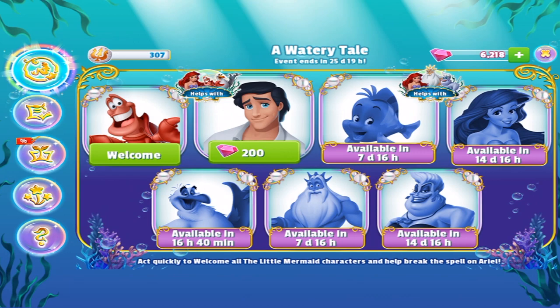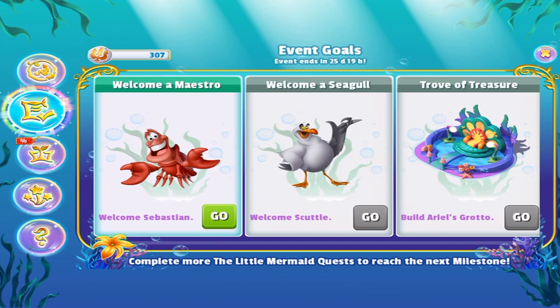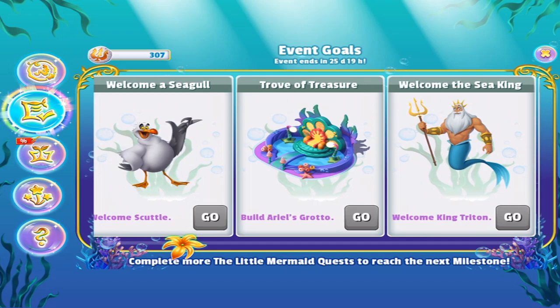I can't believe I never looked at this in the very beginning, but these are all the different characters that are going to be available in the update: Sebastian, the Prince, Flounder, Ariel, Scuttle, King Triton, and Ursula. After Sebastian, it looks like Scuttle will be available in sixteen and a half hours. This is the whole thing you want to go for — you gotta get to the quest that says 'welcome a seagull' to make sure you're on track.